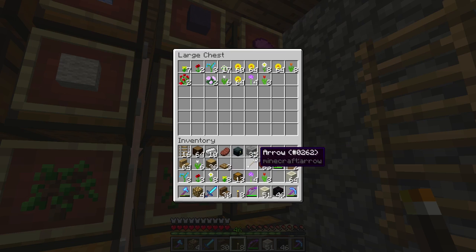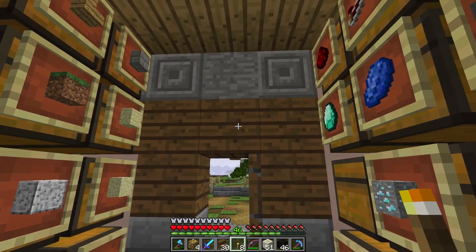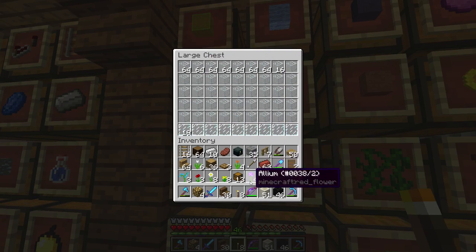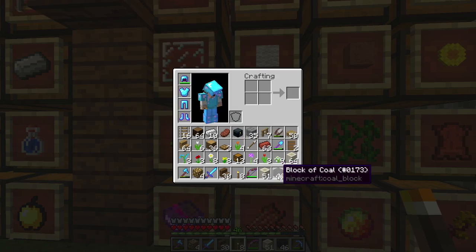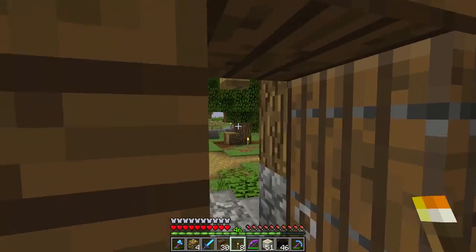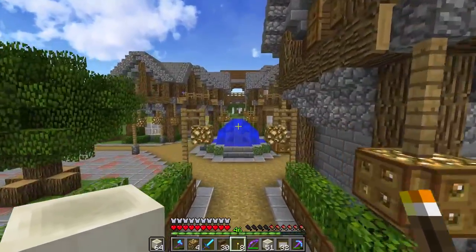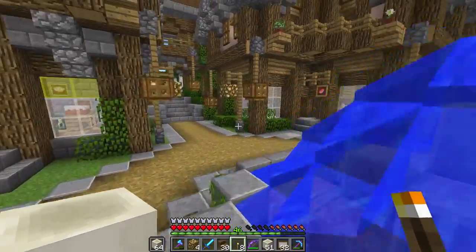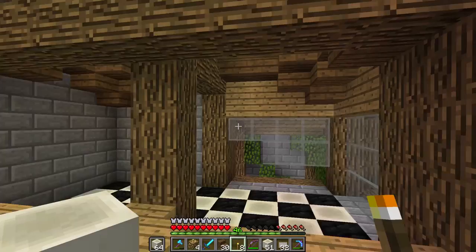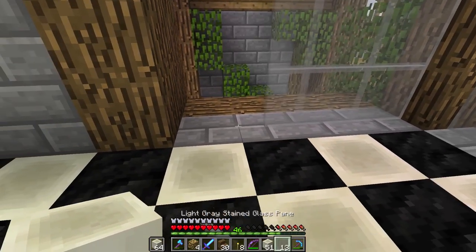We're going to be building up just quickly with this - I want to get a lot more of those pots and stuff around our city. I think it looks really good to bring in a bit of red, a bit of yellow. I always feel like the dandelion and the poppy are kind of the lesser of the flowers, but overall we could probably use them. I'm not really too much of the interior decorating kind of guy - I do tend to have a little bit of a problem with those in general.